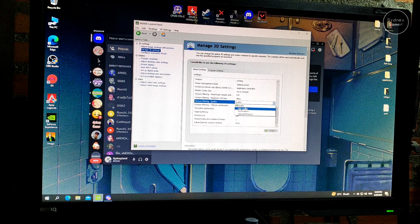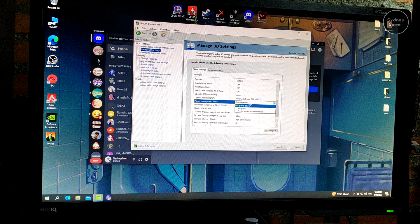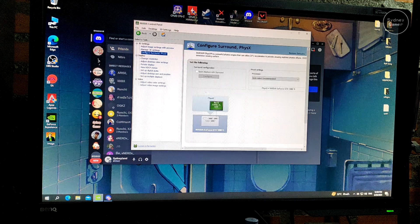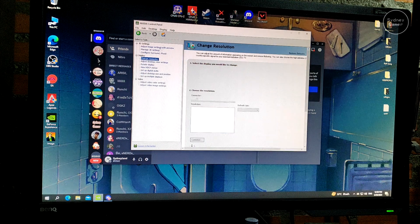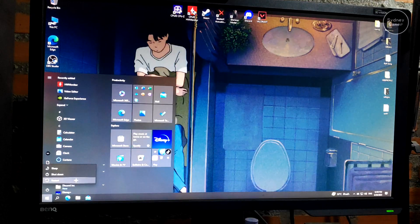Set Texture Filter Quality to High Performance. Set Render GPU to your graphics card. Set Power Management to Prefer Maximum Performance. You don't have to use my exact settings — use your own and finish configuring everything. Then go to Configure Surround and PhysX and choose the graphics card you're using. After you've done all these setups, restart your computer once.